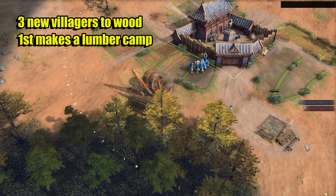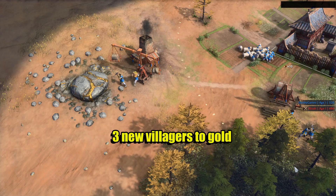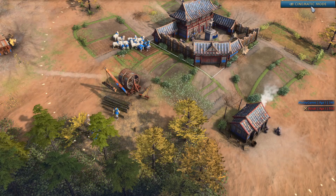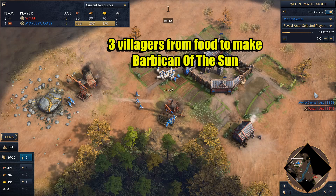Your next three villagers will be going over to the wood. You'll build a lumber camp with the first villager, a house with the second, and the final one will just go over to the wood on their own. Following on from that, we're going to send three villagers over to the gold along with the mining camp there. And once we have three on gold, we're going to send two more villagers over to the wood line to give us a total of five villagers on wood — that will help us get the wood economy so we can build the towers.